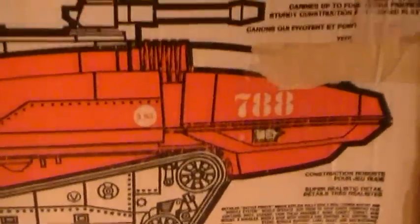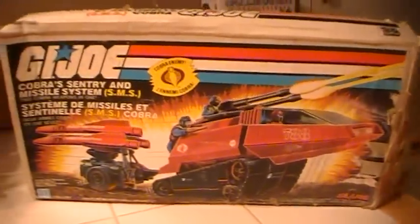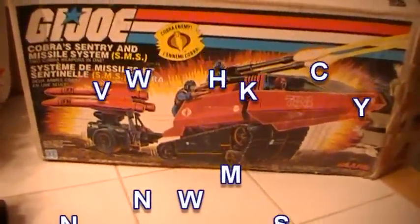A very sought-after GI Joe vehicle. Here's the back of the box. Basically it comes with a red Cobra HISS tank, three missiles, and a back trailer. The box isn't perfect but it's definitely nice to have because of the rarity of this toy. I decided to do the review of the Cobra SMS just because it's so rare that I had to show it once I had it here.